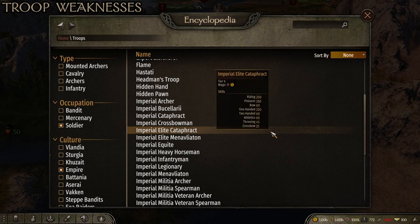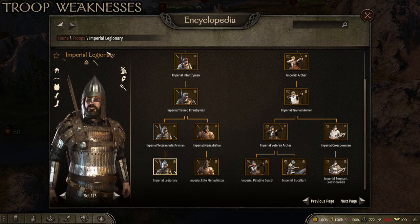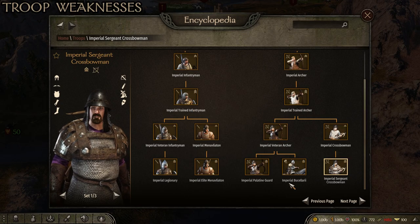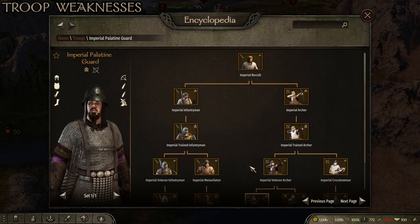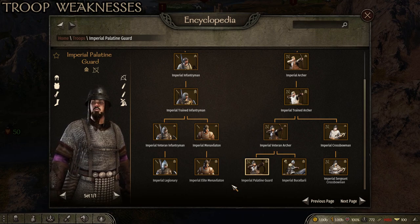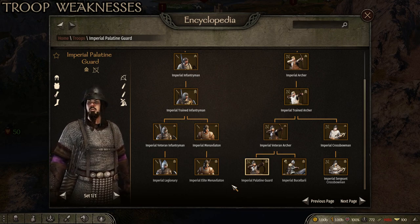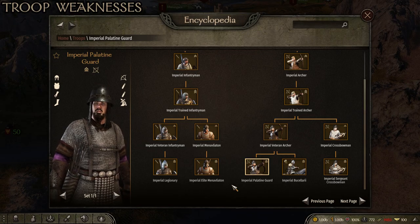They don't have a good two-handed infantry. The Legionaries, although very good, are expensive and still outclassed by Sturgian infantry. The Cataphracts are very good but expensive and outclassed by Vlandian heavy cavalry. The Sergeant Crossbowmen are quite good but outclassed by Vlandian crossbows. The Imperial Palatine Guards are pretty good but outclassed by Kuzait, Azeri, and Batanian archers. The Empire's troops are pretty good and specialize well, but none of them are the best — every single troop is outclassed by a different faction's troops.